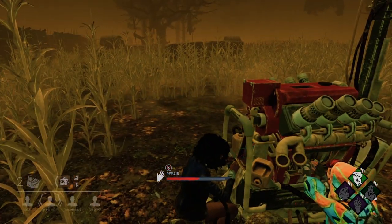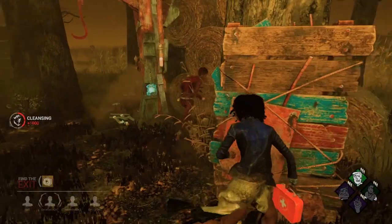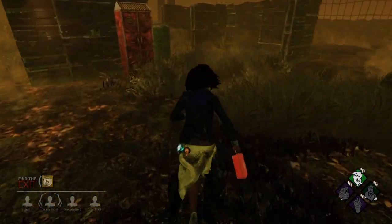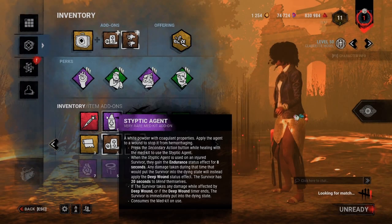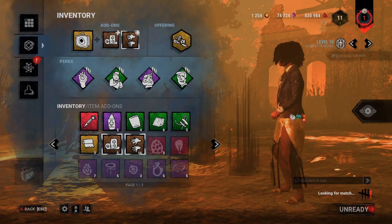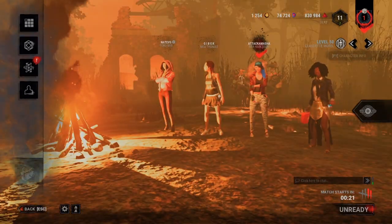What a start to the video. What's this Nia doing? Here she comes — hello Nia. Same build on Claudette, we'll pop on a blood point offering and some add-ons for the med kit. Going into game two, hopefully we get a playable killer.